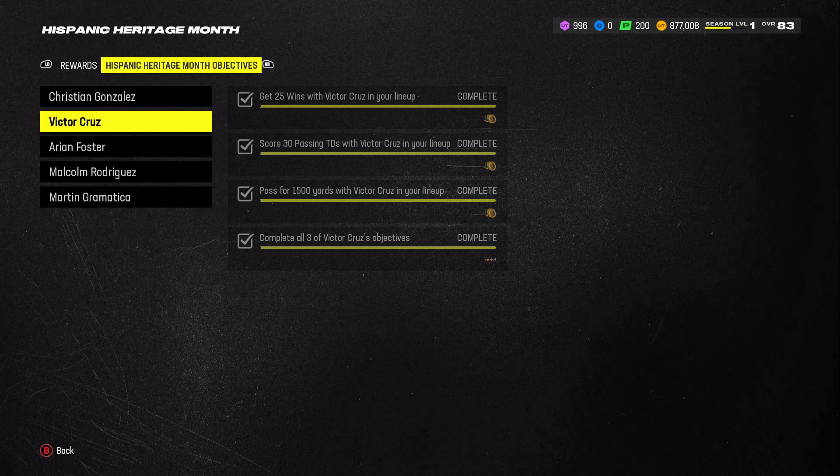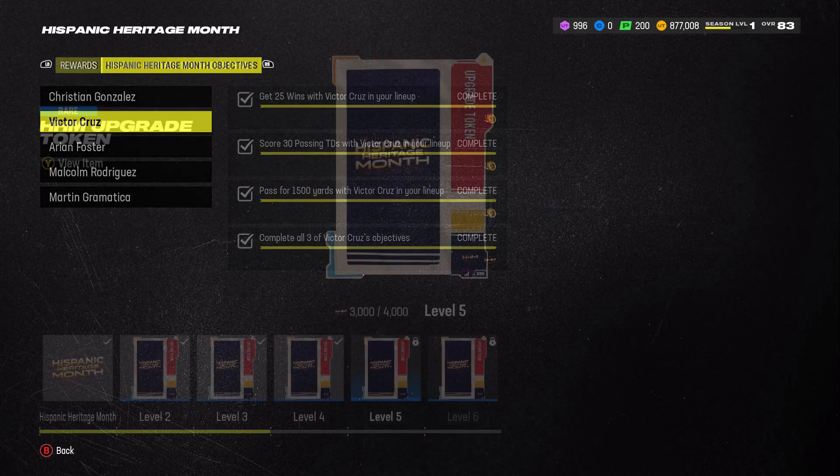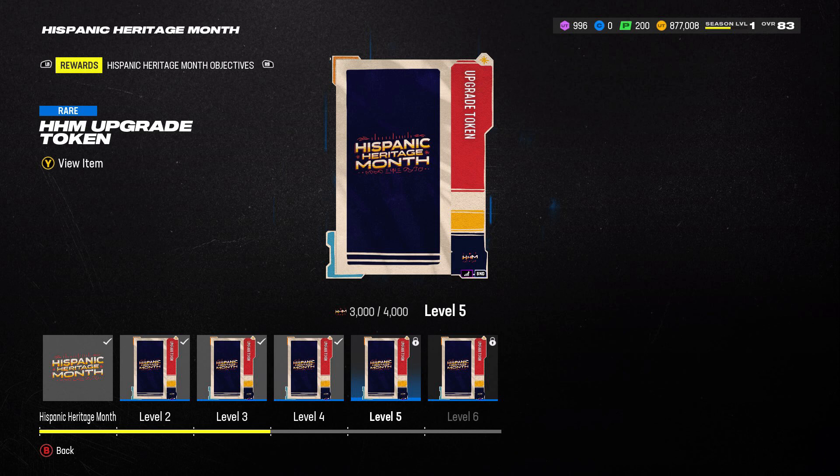Here's a quick look at the rewards for Hispanic Heritage Month. Five tokens, one for each player, and all you have to do is complete those objectives to get them to an 86. I still need to finish grinding out the Christian Gonzalez interceptions, but I'll have added four 86s to the team for about an hour to an hour and a half of grinding. Season 2 Madden 24 Ultimate Team Hispanic Heritage Month promo - peace out.